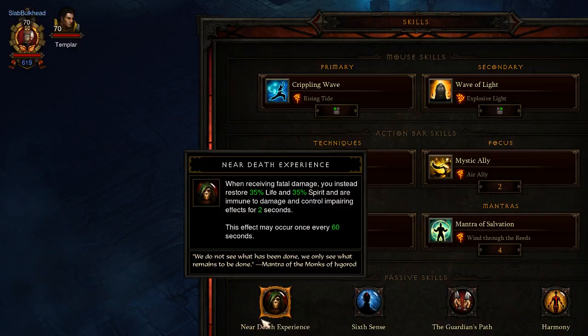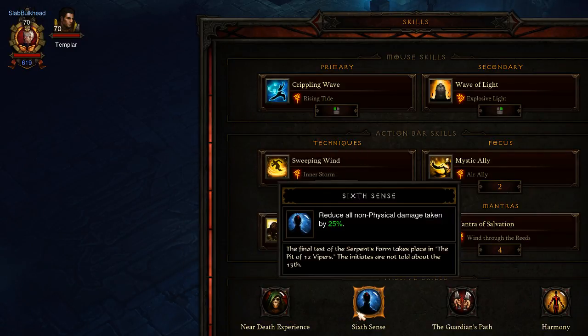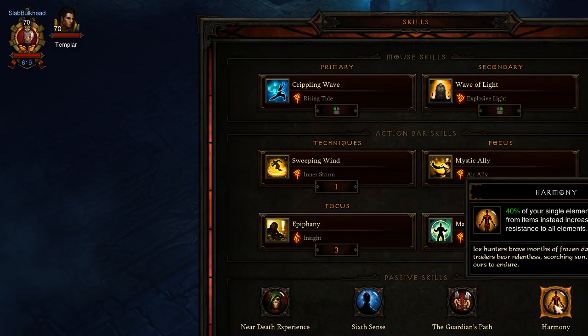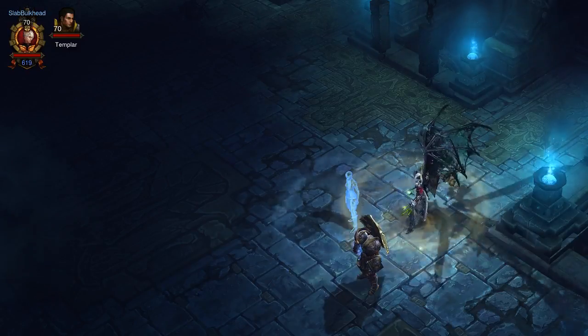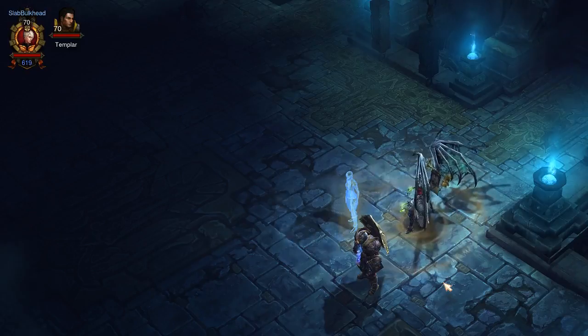In the passive skills: Near-Death Experience is really essential if you're going for the really high rifts, because you can run into a situation where someone drops arcane emitters and you get taken out before you even have a chance to react — it gives you basically an extra life. Sixth Sense reduces all non-physical damage taken by 25%. Harmony means 40% of your single elemental resistances blend together as resistance to all elements, so an item with straight fire resistance will contribute partially to resisting all elements. Guardian's Path, while dual-wielding, gives a 35% chance to dodge incoming attacks — I'm dual-wielding because the build requires the Vengeful Wind to increase sweeping wind stacks, and the extra dodge really helps survivability.